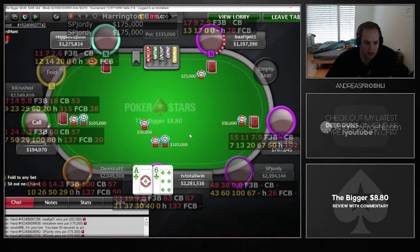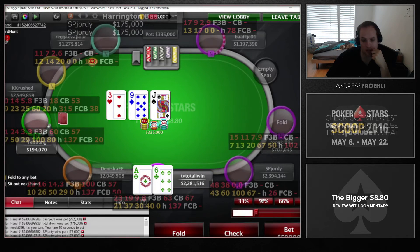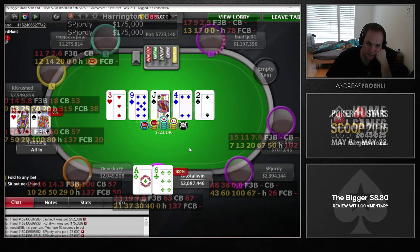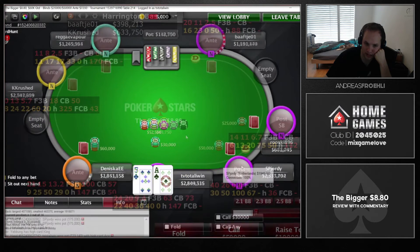We're opening 6-2 on the next hand and we're getting flat called by a guy who only has 6 big blinds. Obviously not a great choice by him — he could have just shoved since we're getting it in on most flops anyway. We have two-thirds of the pot left, we put him all in, and he has king-queen. Fortunately we hold and go to 2.8 million chips.